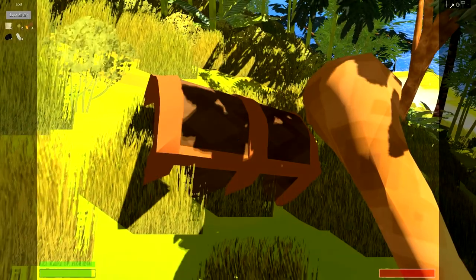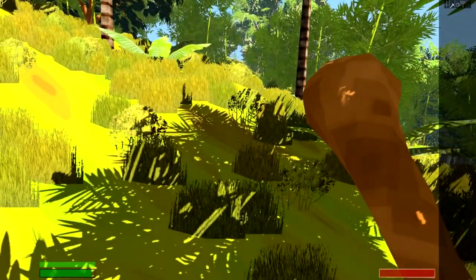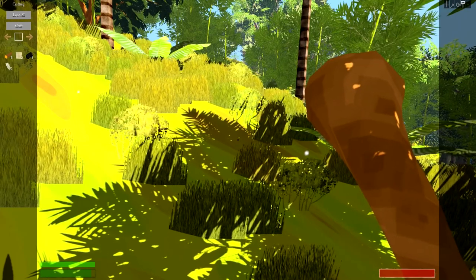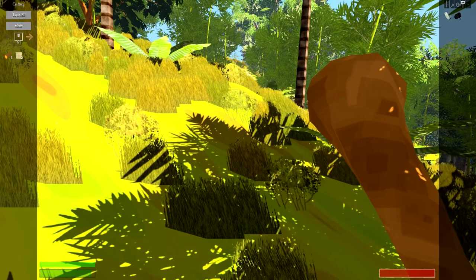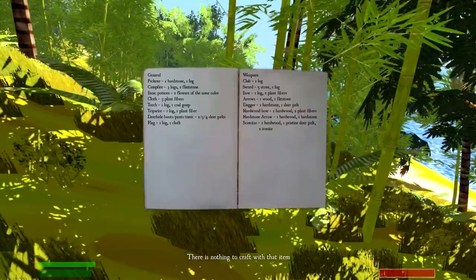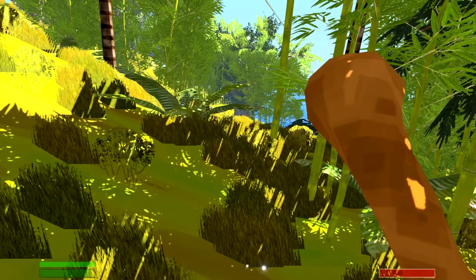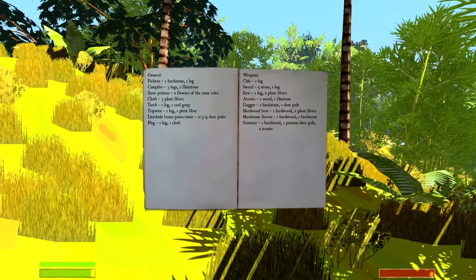We found a chest — we got some cloth, a gold coin for merchants, a wood log, some coal, and some plant fibers. Let's loot it all. Now if we open our window and crafting tab, double clicking everything over, we can see all the things we can make. With the cloth and the coal I can make a flag. The basic boat recipe — it says 'find it in your crafting journal.' Let's look through the journal: club, bow, arrows, general items, basic potions, deer — I'm not seeing a boat in there yet, but we'll figure it out.